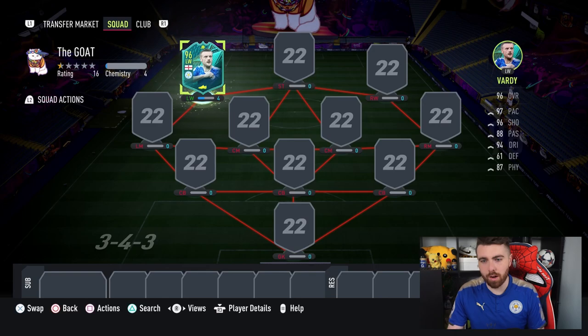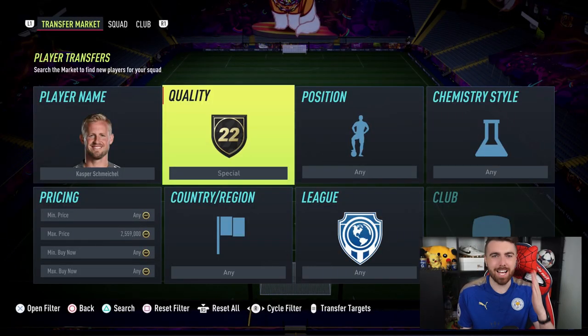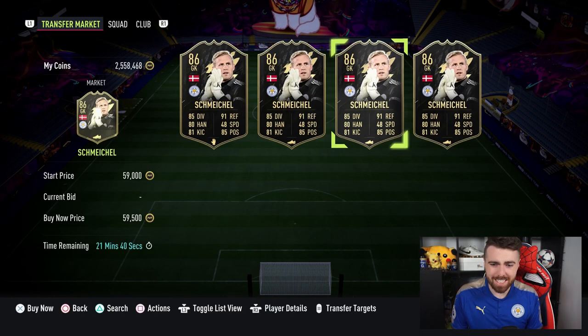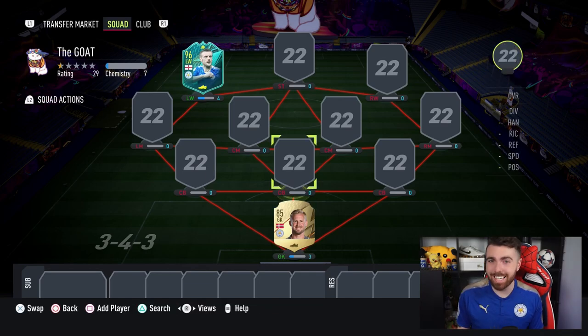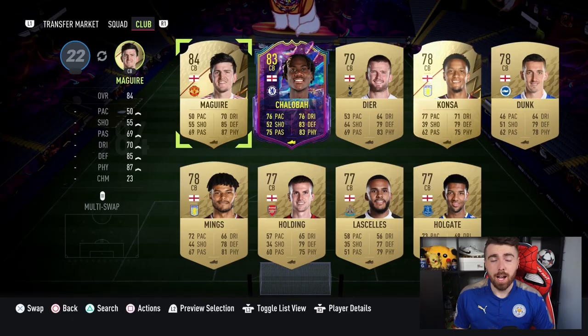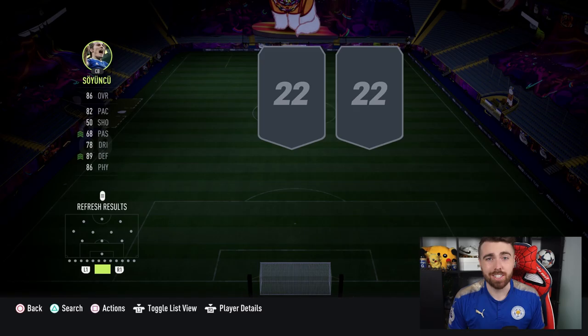The squad starts off with the main man himself. Let's get into this past and present Leicester team. Starting off in goal, there is only one man — Mr. Danish friends himself, Kasper Schmeichel. His in-form is 60k but it's basically the same card, so regular Kasper will do. Now we need some centre-backs. There's a famous Leicester centre-back that got sold for 80 mil, but he's yet to get a good card this year, so we're binning him off. Instead we're going for Wesley Fofana, Johnny Evans, and Caglar Soyuncu.